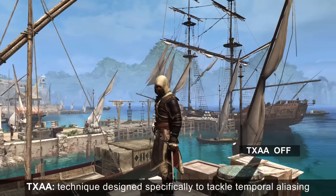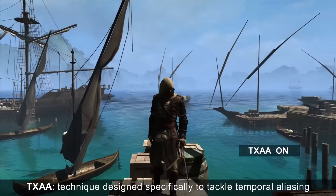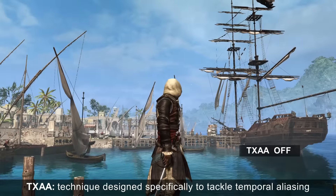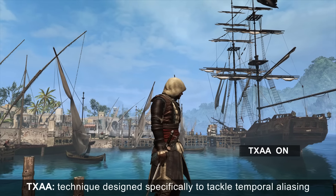NVIDIA TXAA is a PC exclusive film style anti-aliasing technique. It is designed specifically to tackle temporal aliasing, which is the visible movement of edges when the camera or player's viewpoint is in motion. If you look at the rigging of the ship, there's a lot of flickering. When TXAA is on, the flickering disappears and the ropes look complete and realistic.